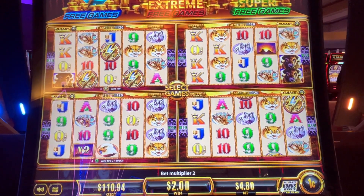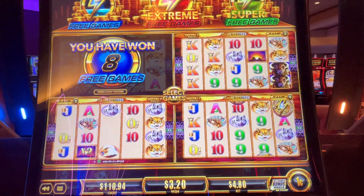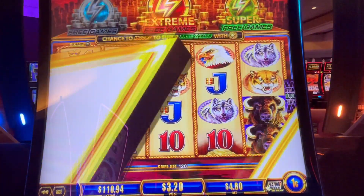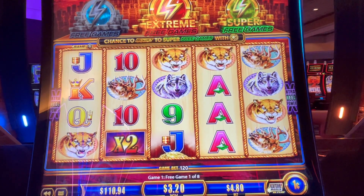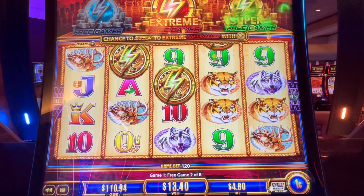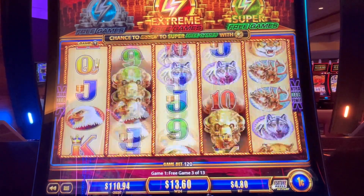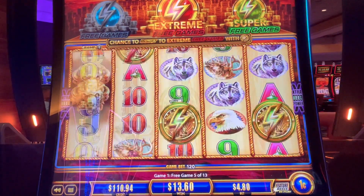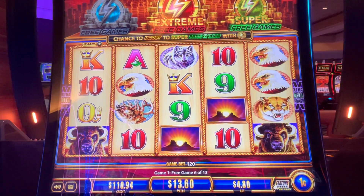Okay guys, we're back. We got the regular free games again at $480. Let's see if we can get something nice — we get eight spins. We want to see the extreme or super free games. We need coins or the gold buffalo head. Super free games, or just a re-trigger. We still need three gold buffalo heads to get the eagles to be a buffalo.